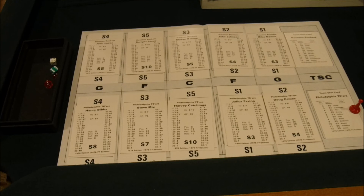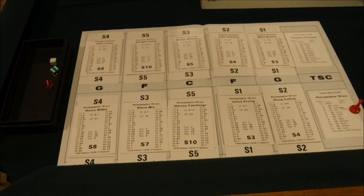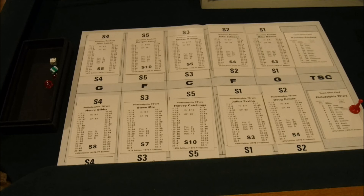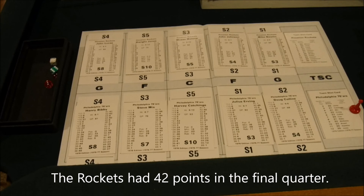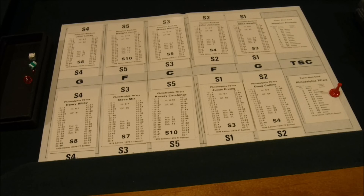Sixers roll 10: S3 Steve Mix, rolling 26, result 26 — missed shot, rebound right guard Newland. Down to one play: Rockets roll seven — S1 Mike Newland, rolling 66 — scores at the buzzer. Final score: Houston Rockets 117, Philadelphia 76ers 110. Newland had a fabulous quarter with 14 points filling in for Murphy and Tomjanovich. A great comeback win by the Rockets who were nearly tied at halftime but came back with a dominant fourth quarter despite a whole exodus of players due to fouls.